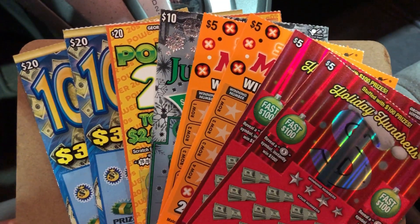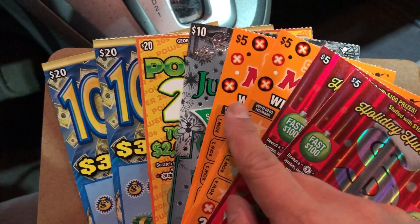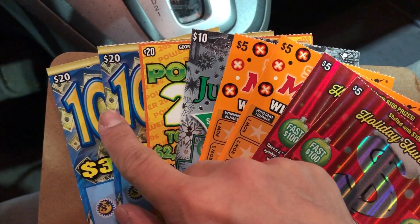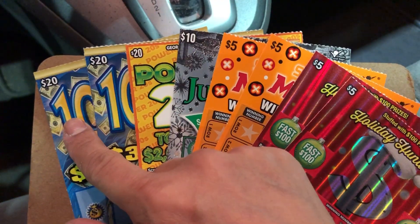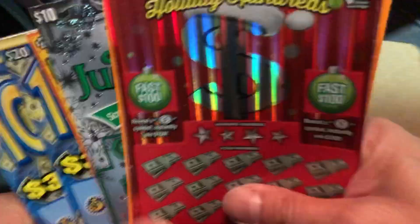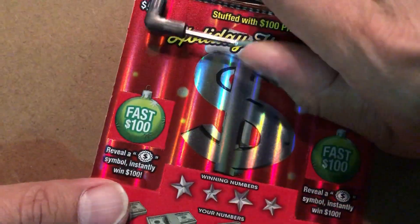Hello my friend, this is a $90 session. Numbers: 4, 5, 1, 10, 3, 3, 20. Last two ticket: triple zero and number one. Whenever I see last two, I'm always buying. Okay, holiday hundred, my friend.